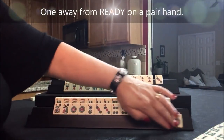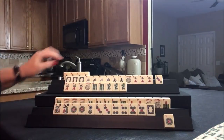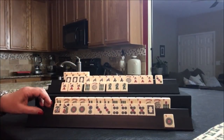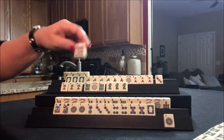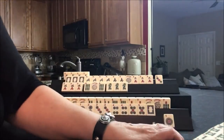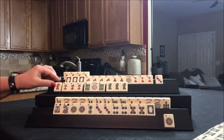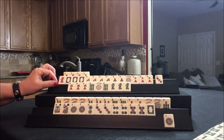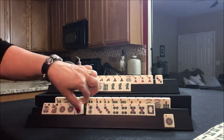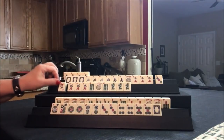They're one away from a pair hand. We're going to draw. Eight dot — so this has to be here. They're ready on a five crack. Drawing for player one. Nine dot. Player two — eight dot. Player one — eight crack. Player two — red. Although there are two, three reds are out — let's throw it. Player one — two dot. They're ready to win on a white dragon with a pair hand. Let's throw the one dot and we're going to draw. Mahjong! Since a quint is out, I'm going to declare.